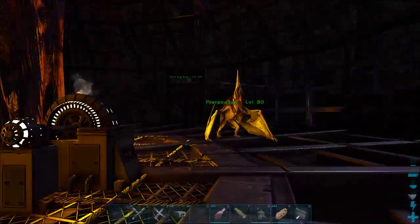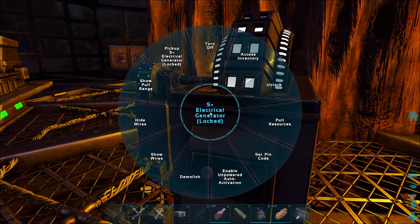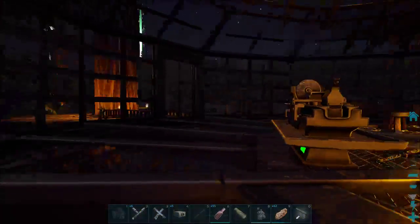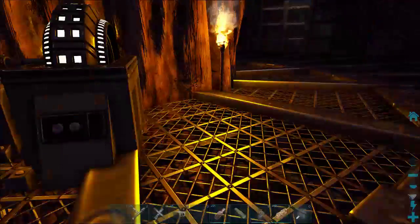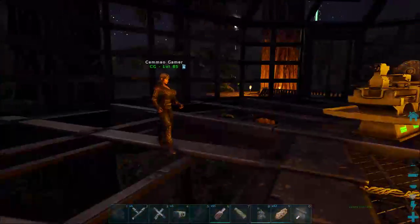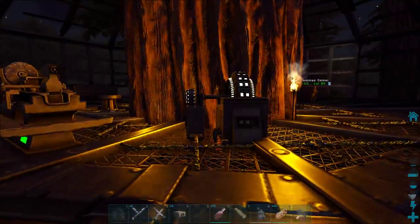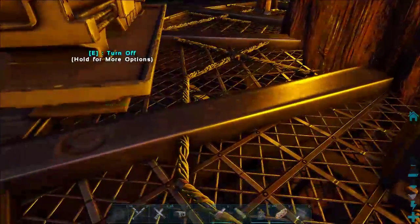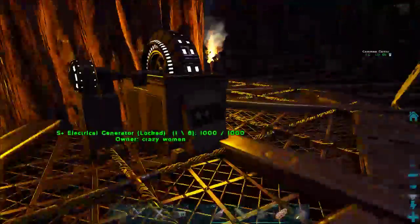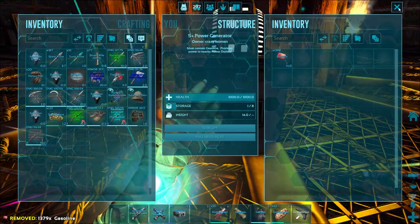I'll show you how to do that if you follow me, sweetie. Yes ma'am. You go up to the generator, hold E and it'll say show wires or hide wires. So when you want to add on to the wires you show them, and when you want to hide them, you hide them. Look at that — it doesn't look that bad showing them either. You've done that really well! Oh thank you — it helps because I made a flexible one so it sort of just joins it up, which is kind of cool.